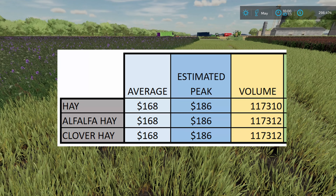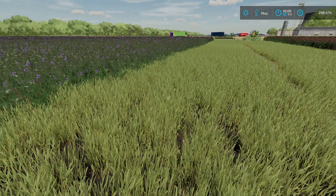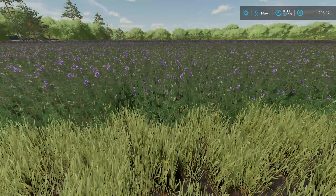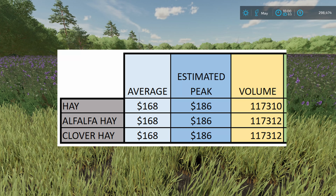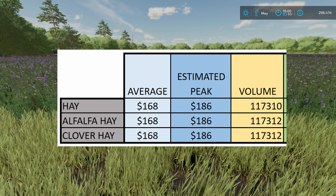You can see it was 117,310 or 312 — I left like two liters out there on the hay, but basically exactly the same. So that's really good. You're going to get the same volume whether you're feeding it to your animals or selling it. You don't have to worry about one making more than the other.